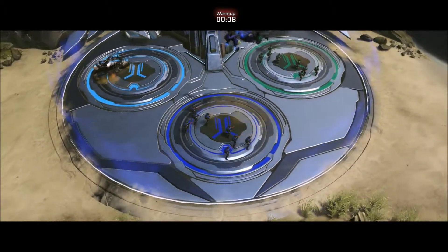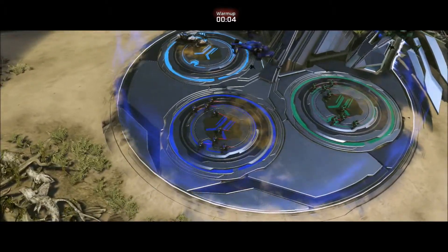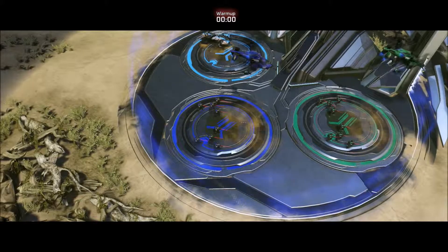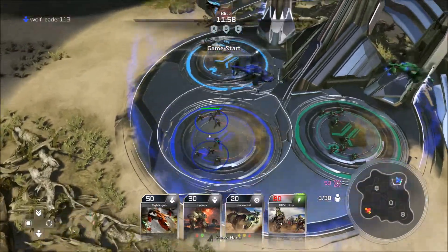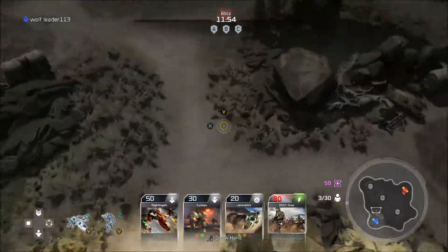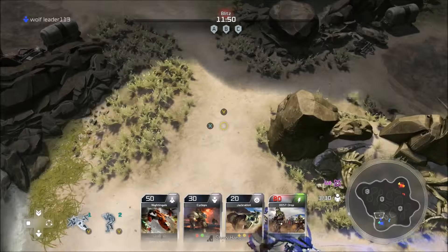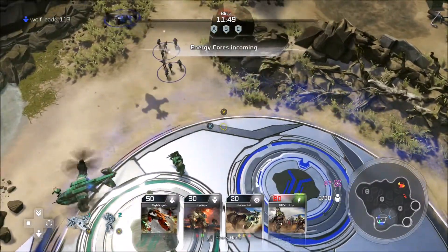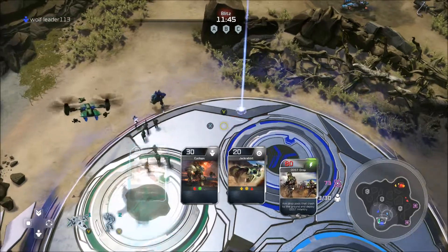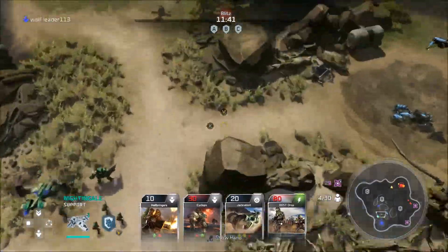Welcome to Blitz! We get some units to start off with — looks like we got some ODSTs and I think that's a Nightingale, one of the new units. Okay, so we are just going to bum-rush B. We're going to summon a Nightingale and get it over there.